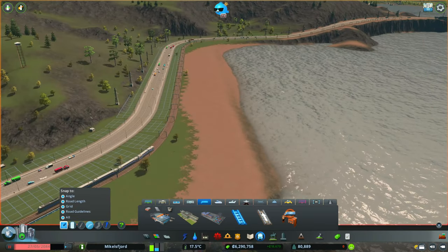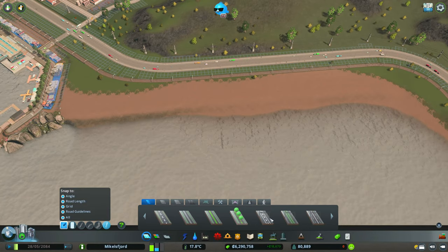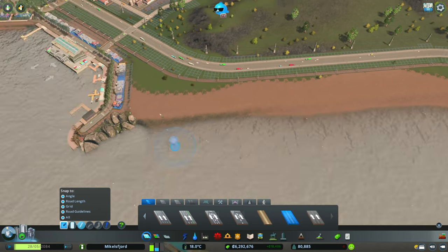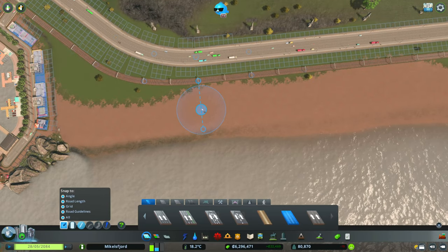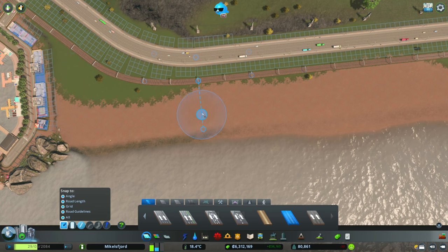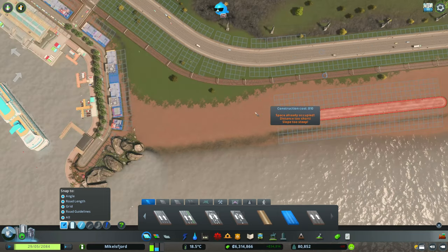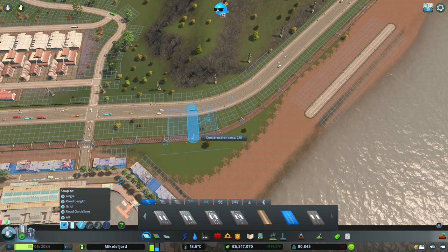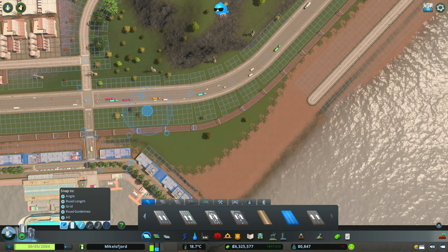I'm coming in with my industrial roads — we'll likely one-way this but for now we'll design it with double directions. I want to leave about six squares because I want to get some warehouses in here — it makes sense to put warehouses in a cargo area. I'm just going to bring this out, connect it up. But I notice the zoning is not quite parallel all along, so I'll have to break that off a bit.